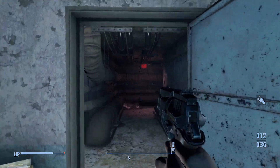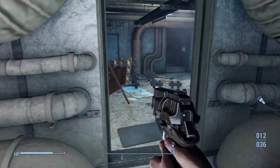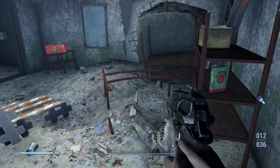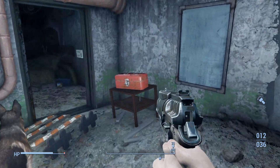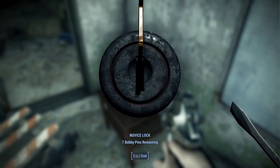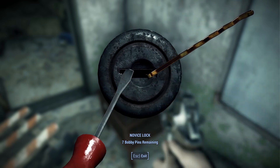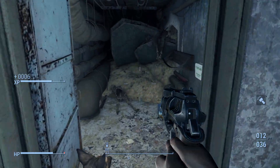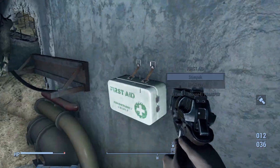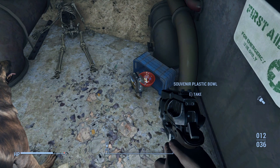Undoing the chain and continuing through the door, we see another hallway. Most places down here are going to be lined with pipes. Continuing forward, we see a small room off to our left which takes us to another workspace for the pre-war engineers. In here we find little other than a novice locked toolbox in the corner, but going just through the doorway we see a first aid kit and a Vault-Tec lunchbox on the ground.